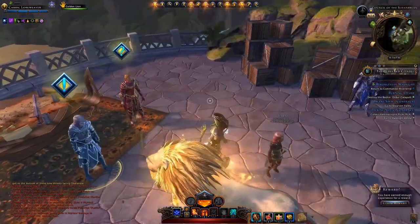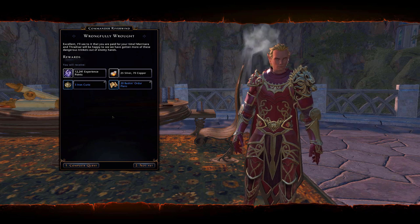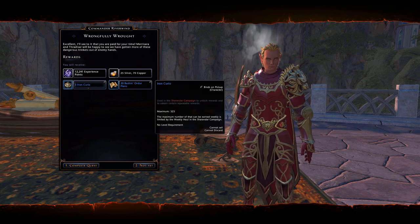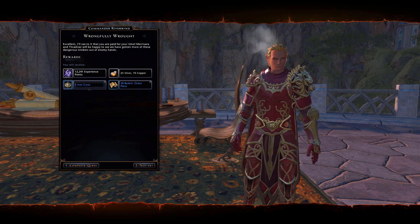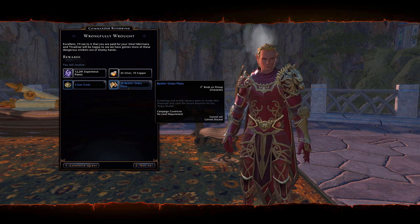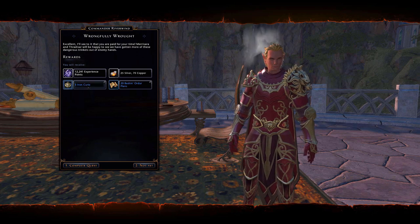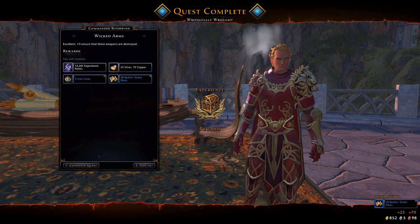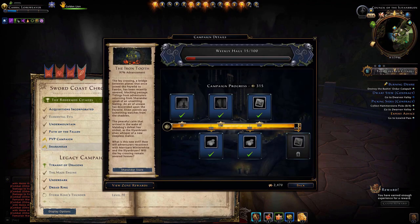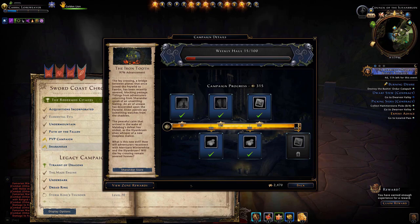I hope that makes sense. Just to clarify: last week I hit the cap — all 100 iron curios. I was doing some other farming in new Sharandar and picked up some of those daily quests again. When I did, the iron curios were gone and it only gave me the bastion order plans as a reward. But because I didn't turn it in, we're now into a new week and the iron curios are back, so I can complete the quest. So if you have some extra time as you're managing your way through the campaign, don't turn them in and on the following week they'll roll into your weekly haul. If you know you're not going to play as much the following week, you can kind of work ahead on it.